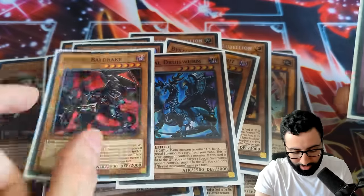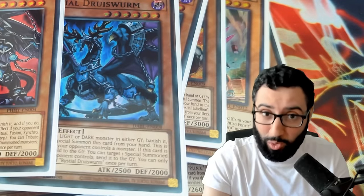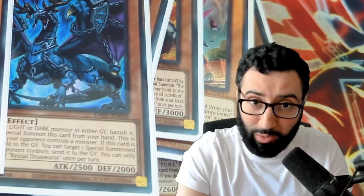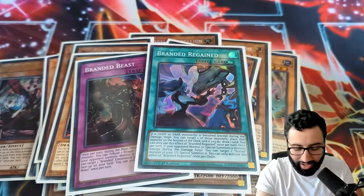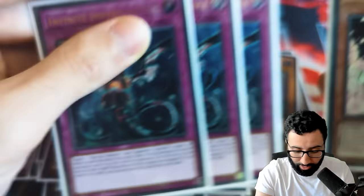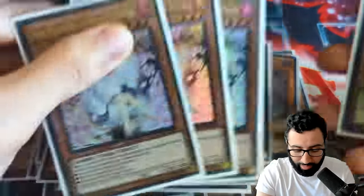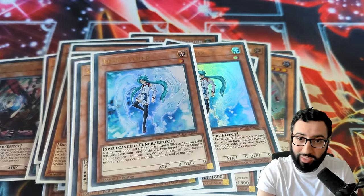And then one of Baldrake and Druid's Wyrm. The more bestials the better, but it just depends on your matchups. Hopefully we play against a lot of dark and light decks today. To go with that, we play the Beast and the Branded, which obviously synergize really well with such a big bestial engine. For staples, we're playing three copies of Infinite Impermanence, three copies of Ash Blossom, and two copies of Effect Veiler to round it out to a nice 40.